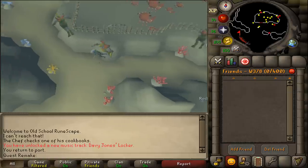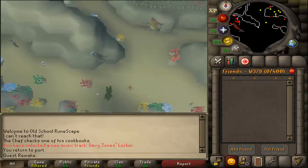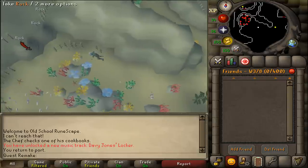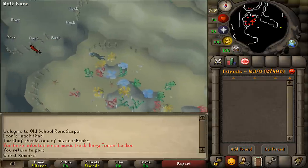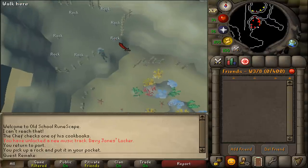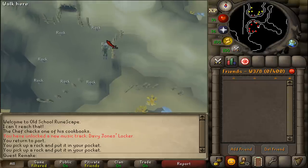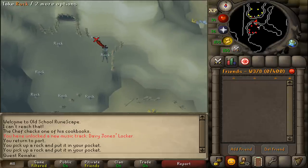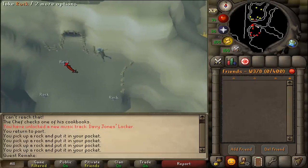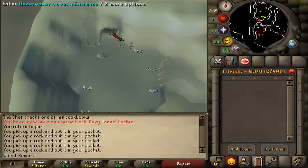After the conversation with Nung is over, we will need to go west. You should see a couple of red dots on your minimap - those are rocks. We will need to pick up five of them. Once you have five rocks, let's enter the underwater cavern entrance.